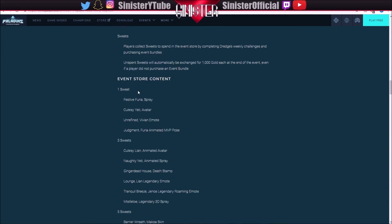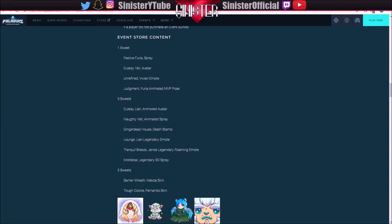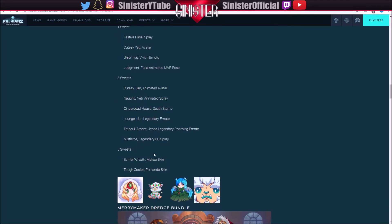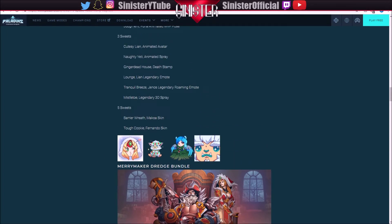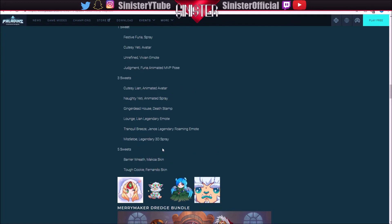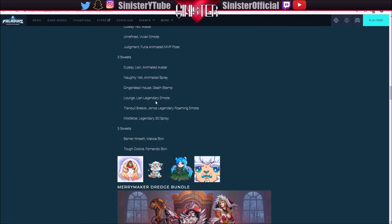Event store content: for one suite you can get a spray, avatar, emote, or MVP pose. For three suites, similar stuff — death stamp, legendary emote, 3D spray, roaming emote. Then for five suites, we get two new skins: Barrier Wreath Makoa and Tough Cookie. There might also be a Cutesy Lian and what looks like a Cutesy Yeti avatar. I'm pretty sure those are going to be some of the things available in the store.